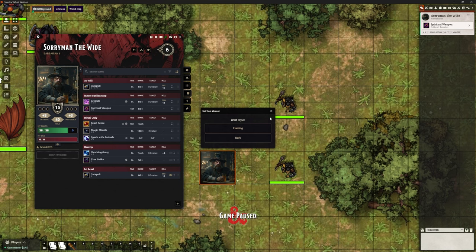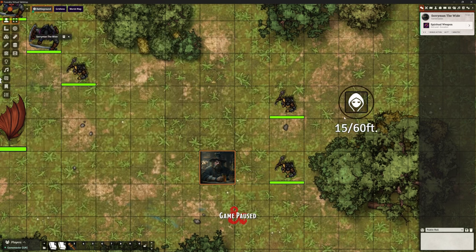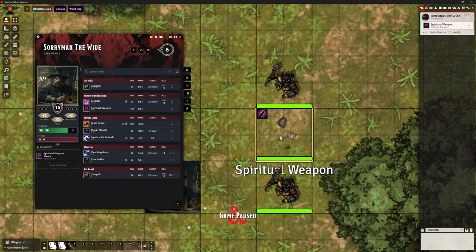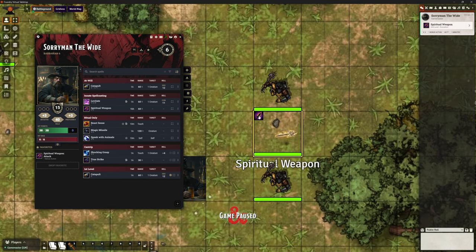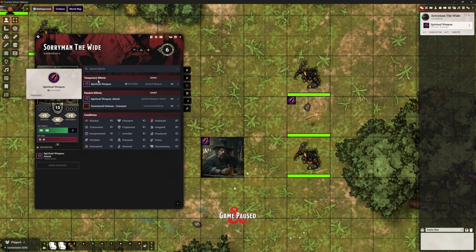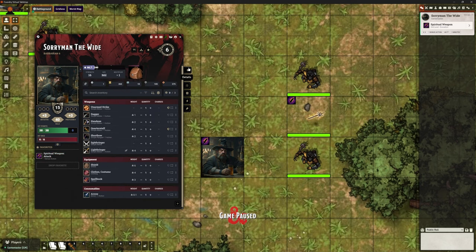We're going to try casting Spiritual Weapon. It asks me the style — flaming or dark — let's go flaming. Do I want a sword, mace, or maul? Let's go with a mace. What color? Let's make it yellow. Now I place it wherever I like — notice this is the actor icon, not a template. Let's stick it between the two goblins. There it is: animated spiritual weapon with that mace, a little icon in the corner, and Sorry Man has a spiritual weapon active effect.